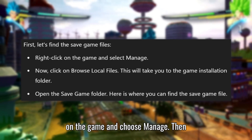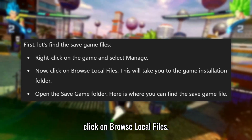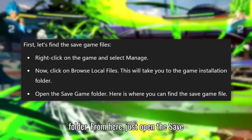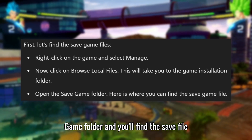First, right-click on the game and choose Manage. Then, click on Browse Local Files. This will open the game's installation folder. From here, just open the Save Game folder and you'll find the save file right inside.